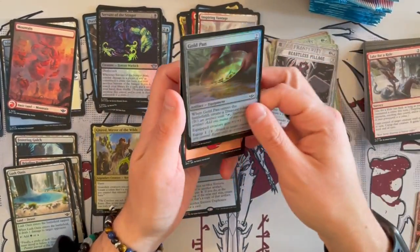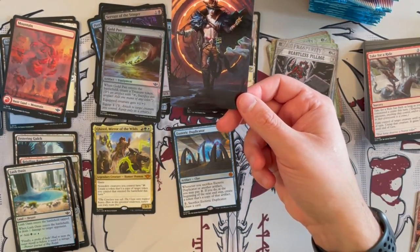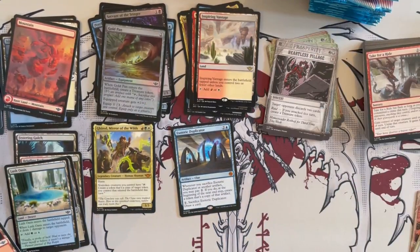Then we have a foil Gold Pan, and then a mountain, and oh — a full art Oko! That is a gorgeous one. I think that's Magali Villeneuve if I'm not mistaken. Yep, that it is.